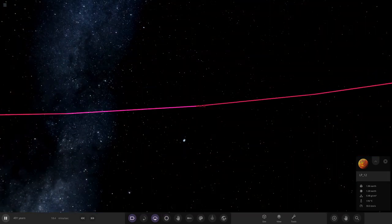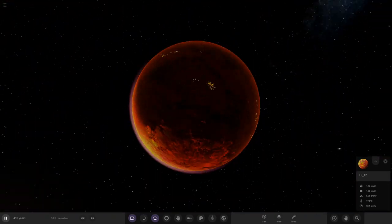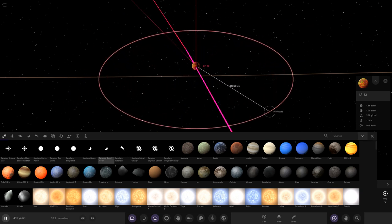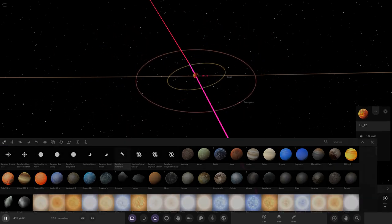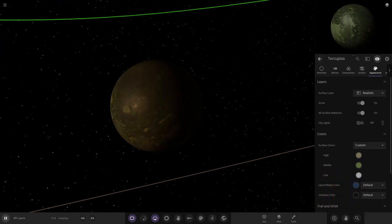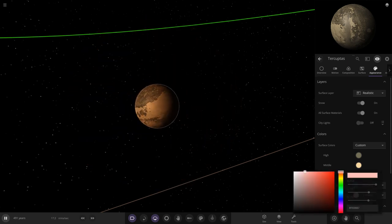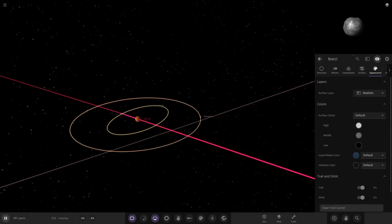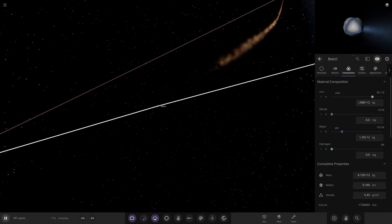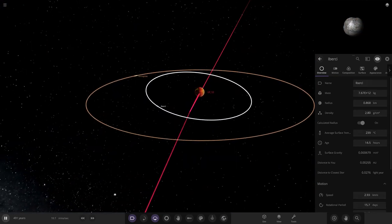The first planet we'll do is LP12 from last episode — our tidally locked world looking very fine indeed. It's got its lights down the back looking awesome, that is such a good looking planet. We'll go with one small moon and a random asteroid moon a little closer. The moon will have a dark, scorched surface — deserty, wasteland-y look. The asteroid is 100% silicate. We've got two moons around LP12 now.